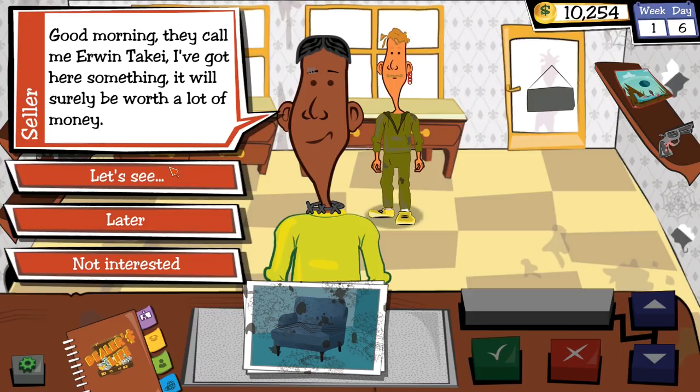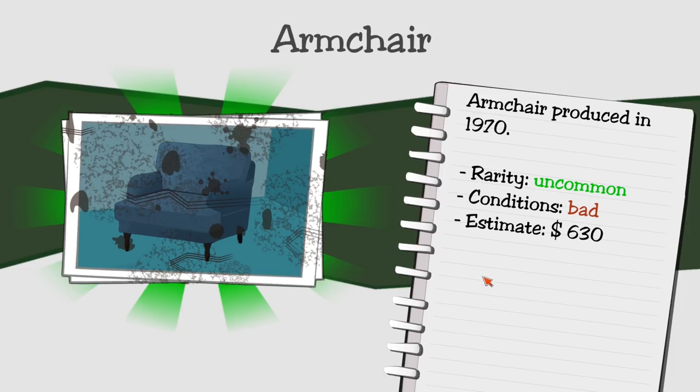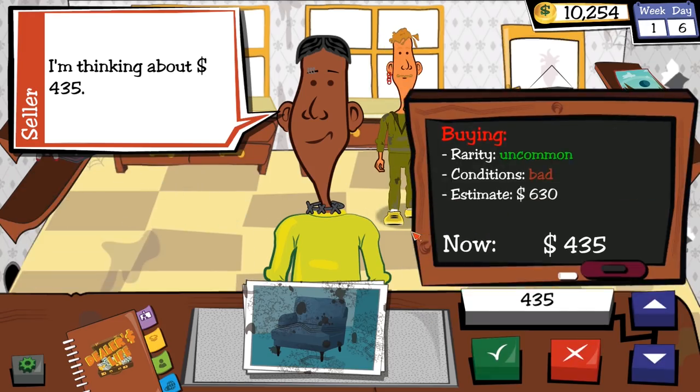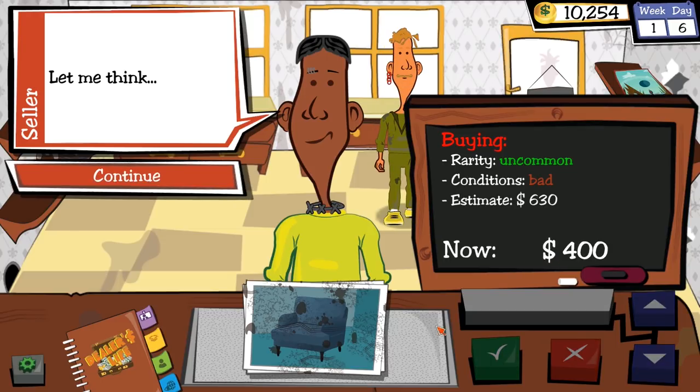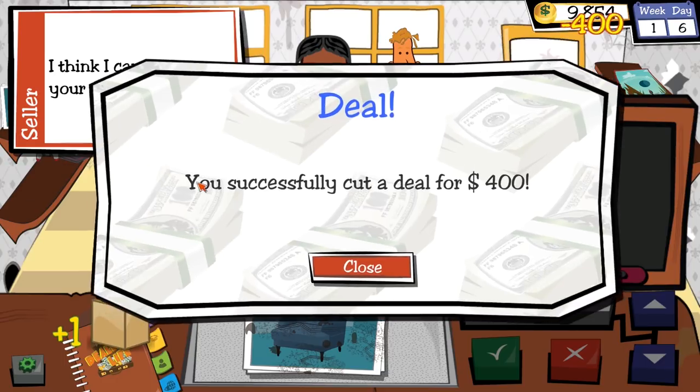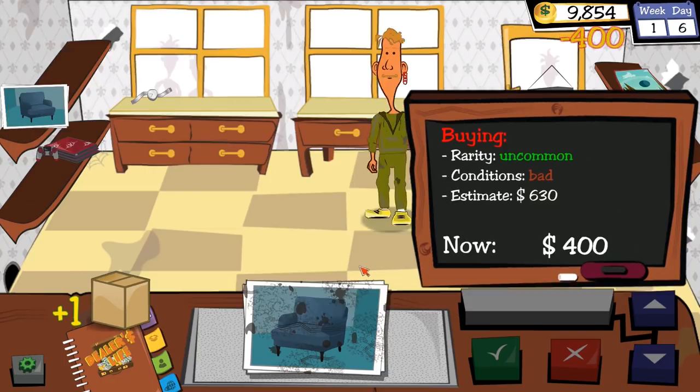Erwin wants to sell me an armchair — bad condition, uncommon rarity, estimated at $630. He wants $435. How about $400? He accepts. You're darn right you can accept my offer.